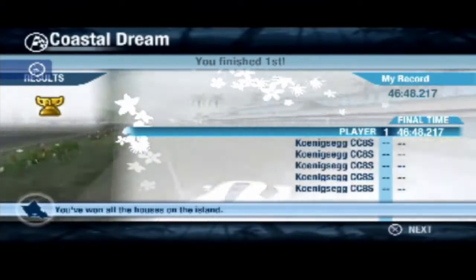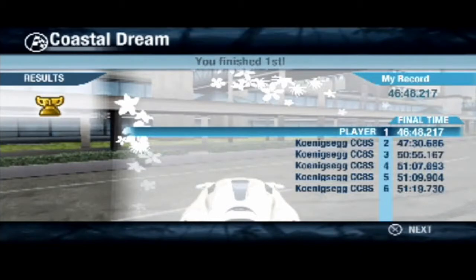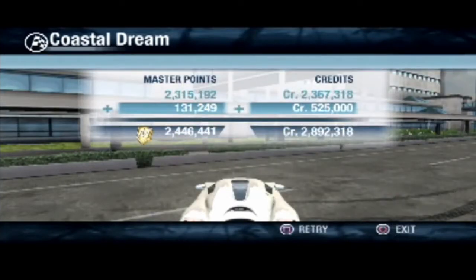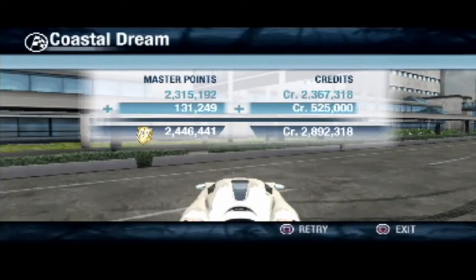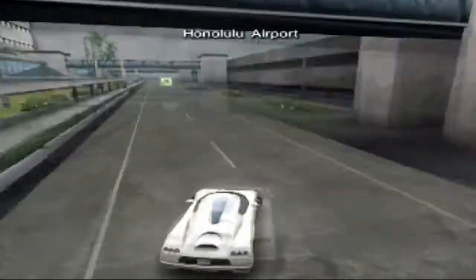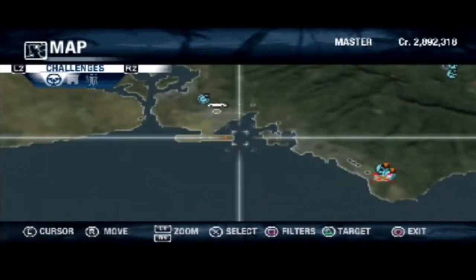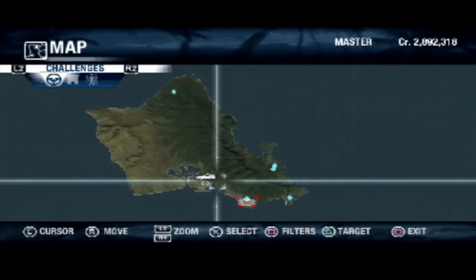You've won all the houses on the island! Amazing. Let's see how long it takes for the rest of the cars to finish. All of the cars have finished — second place wasn't too far behind, less than a minute, around 40-45 seconds. Then a three minute gap between second and third and staggered after that. 525,000 credits and we are at 2.4 million master points. No cutscene — I'm gutted. But we have got all of the houses and it is technically 100% completed — every single race in the game done.